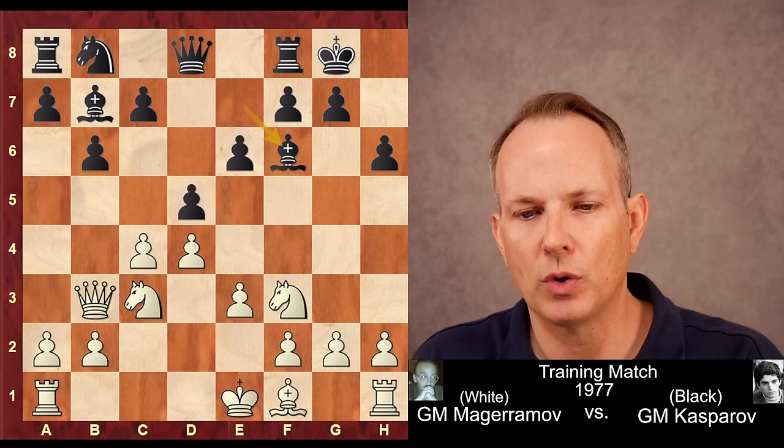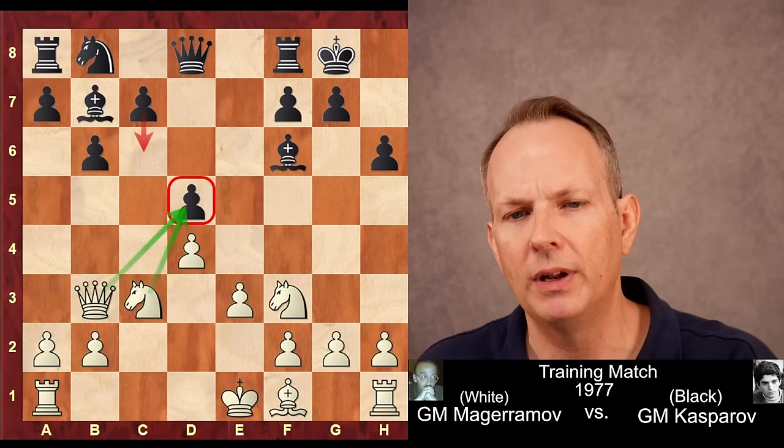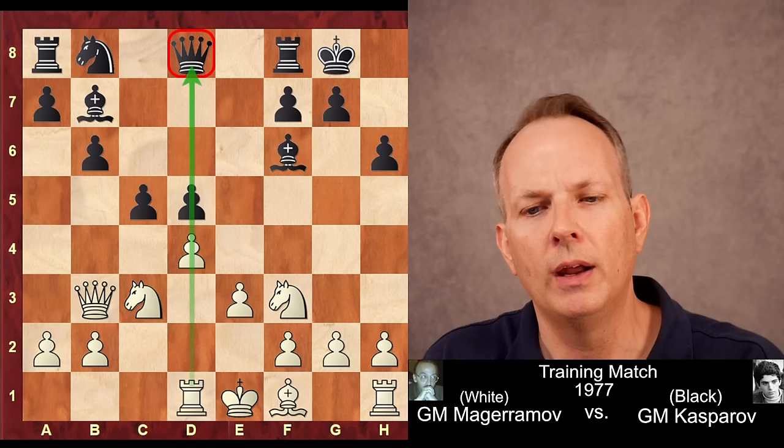Bishop takes f6. cd5, ed5. Now the pawn on d5 is fixed, and black does not want to have to play c7-c6 — that's an awkward move, blocking in the bishop at b7 and weakening his structure. So he comes up with a very interesting approach. After rook to d1, placing this rook opposite the queen so that if the position opens up white will have pressure against that queen, Kasparov plays the move c5.